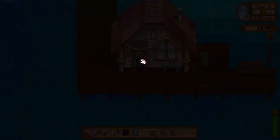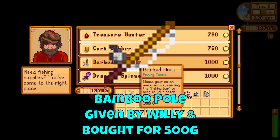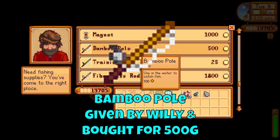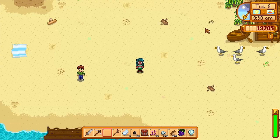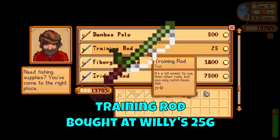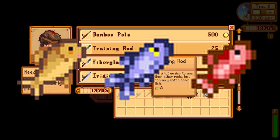Rod types: there are four types of fishing rods in the game. One is given to you by Willy at the start and the others can be bought from Willy. The bamboo pole is given to you by Willy and can also be bought from him for 500 gold — unless you somehow lose it, sell it by accident, or gift it to your sweetheart. The training rod, bought from Willy for 25 gold, allows you to catch fish easier but only allows you to catch common fish. There are around five to six common fish and they sell for pretty cheap — around 30 to 50 gold — so only buy this rod if you really need fishing practice.